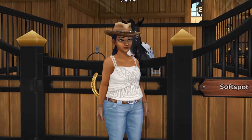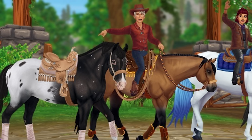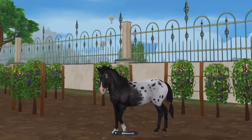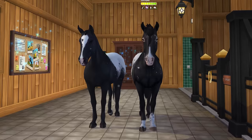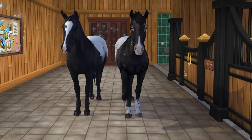The last color variation horse we're going to check out is this Appaloosa, Soft Spot. I picked this mane style because that's what they showed on the promo picture for Camp Western. The Appaloosas have a soft spot in my heart, especially this coloring. I love that they added that with the muzzle and the eyes. Here is Soft Spot next to one of the other Appaloosas — very, very similar.